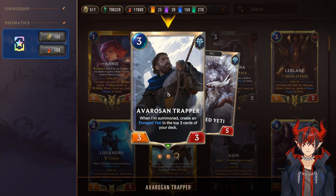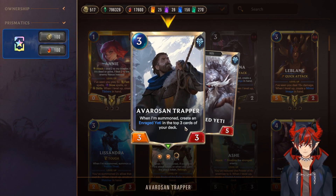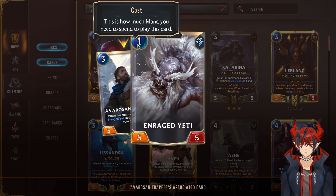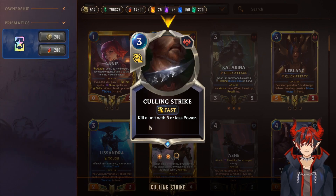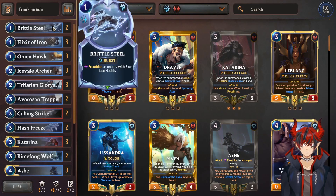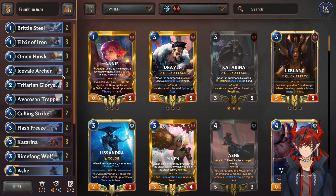Next we have 2 Avarosian Trapper — when summoned, create a 1-mana 5/5 on the top 3 cards of your deck. You draw this. He's really good, just a 1-mana 5/5 big body. Next we have Culling Strike — kill a unit with 3 or less power. This is obviously really good. In conjunction with Frostbiting the opponent's attack to 0, Frostbite plus Culling Strike can pretty much kill any unit in the game with that little 2-card combo.